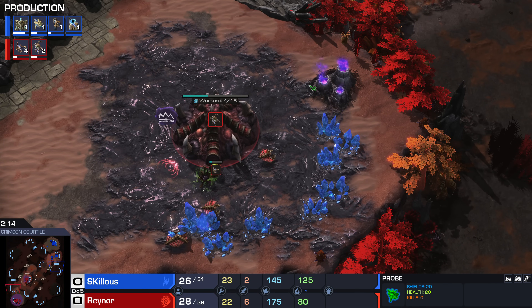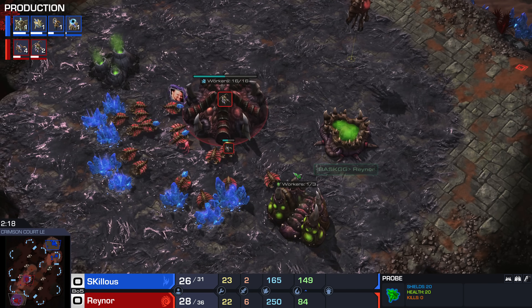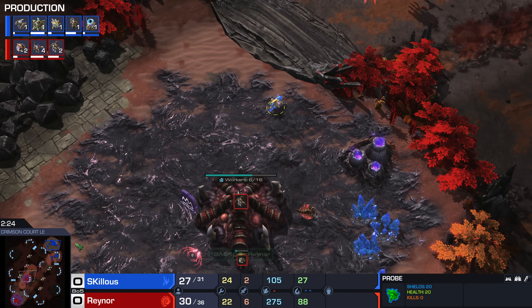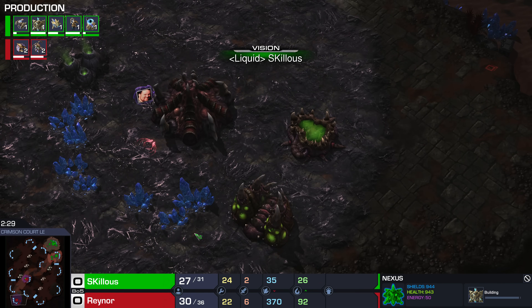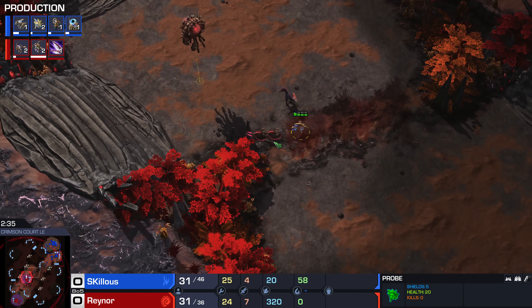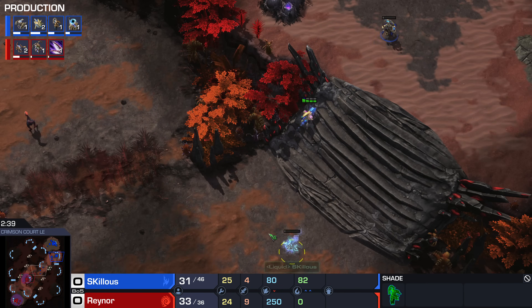Now with Reynor's build, he doesn't take this purple gas straight away even though it's double mining, because he does want to get his ling speed pretty quickly. Interestingly he's pulled off gas here, so he's actually delayed the ling speed starting a fair bit. Skillous doesn't know that — he probably assumes ling speed started. He did see the spawning pool finish but ling speed is only starting now, which means it's going to finish about 3:45.